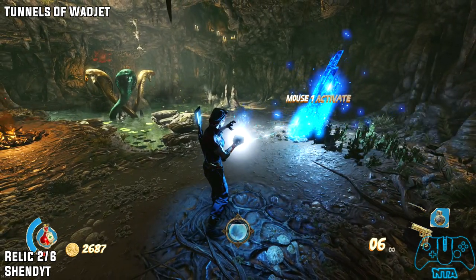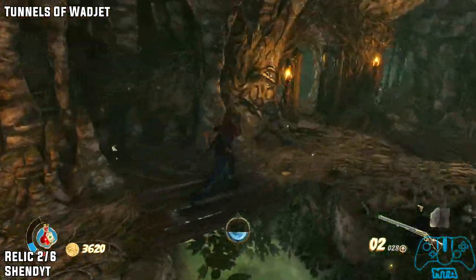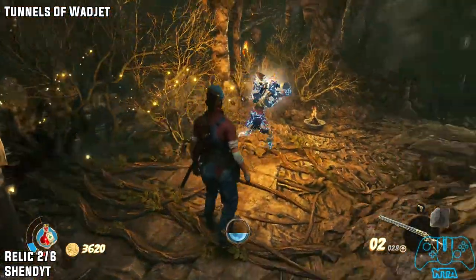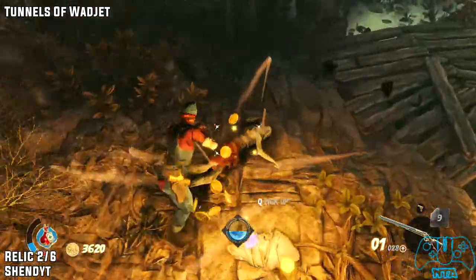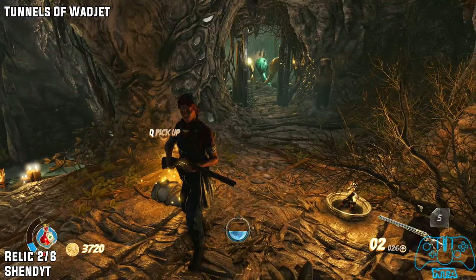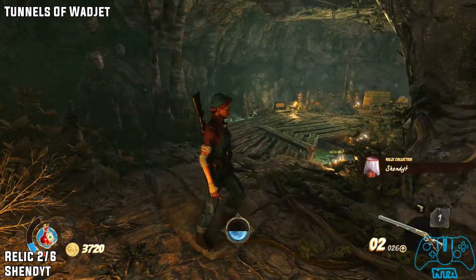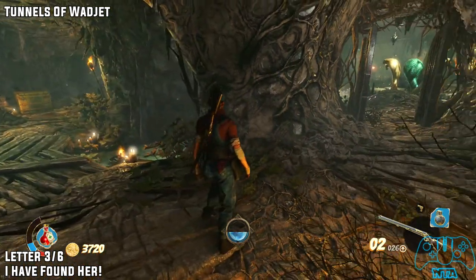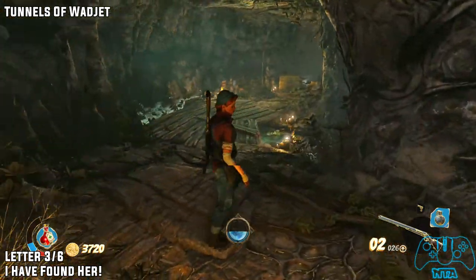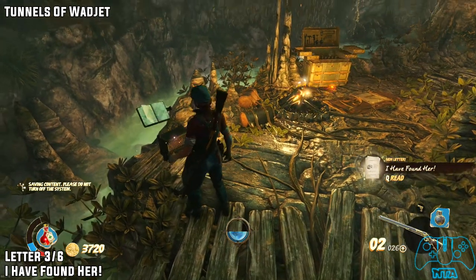Relic 2 of 6. Once you've activated it, you will find one of those treasure hunter collectibles that runs from one point to another, so you have to quickly get in before he goes away. Remember: once you've done the previous area with all the waves of enemies, the doors will open and then you can find it. In the same location, next to the campfire section, you will find letter 3 of 6.